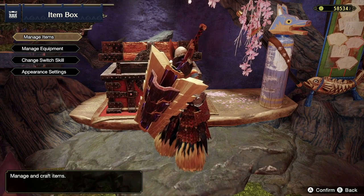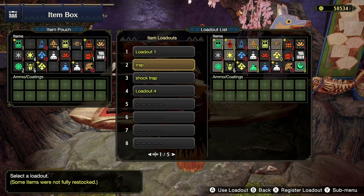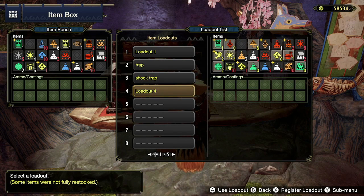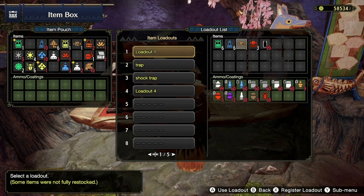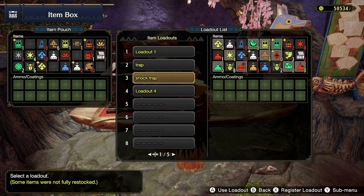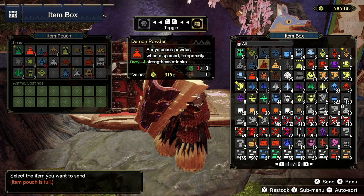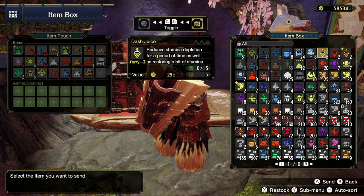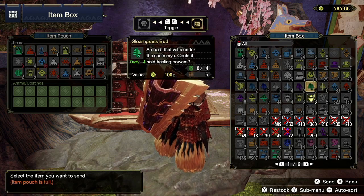The first thing we're going to talk about are item loadouts. You've probably noticed them in the item box menu — these are preset item inventories that you can set and quickly equip without selecting each item individually. This saves a lot of time preparing for a hunt. Go ahead and select some items from your item box into your inventory. For a basic loadout, I suggest bringing healing, buffs, and trapping equipment.